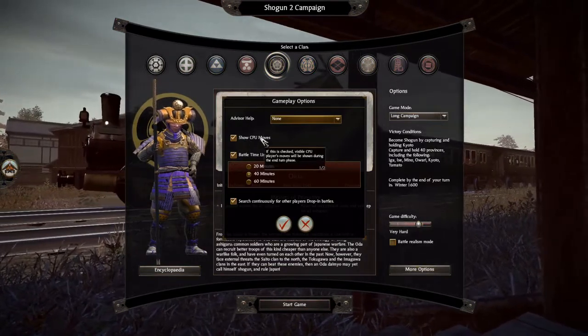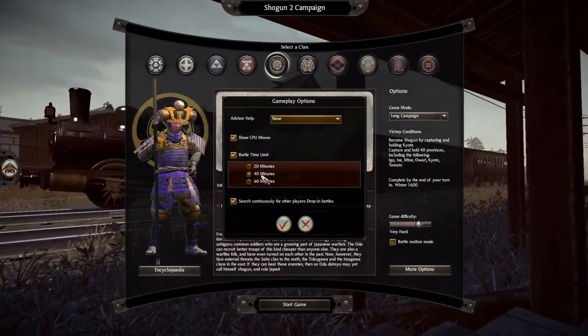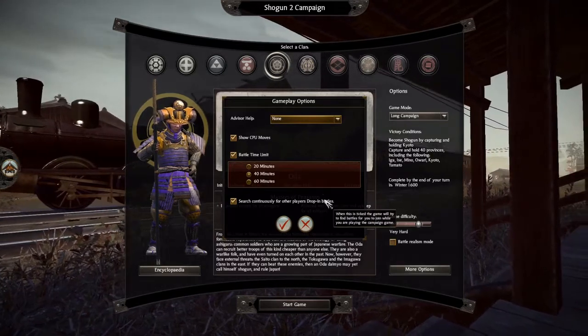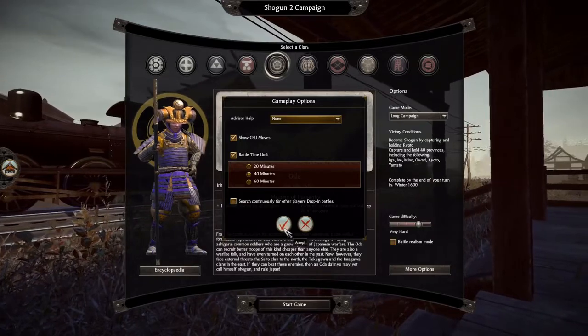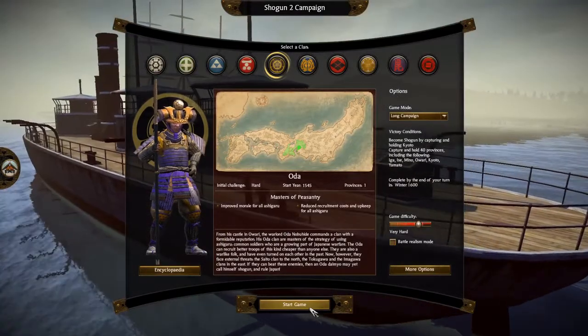40 minute battle time limit — that's okay. And I do not want drop-in battles because they are nonsense. So accept, and let's start the game.